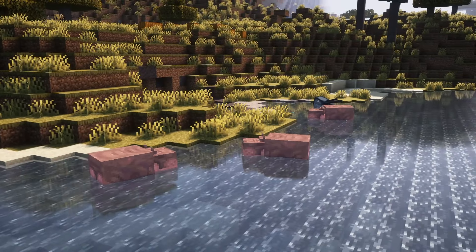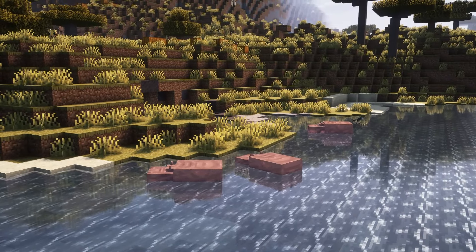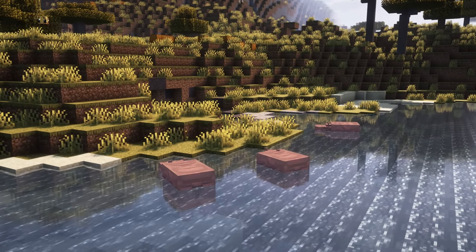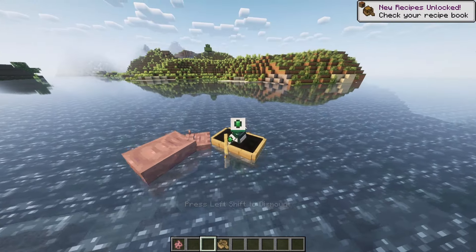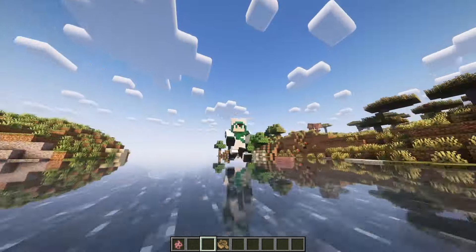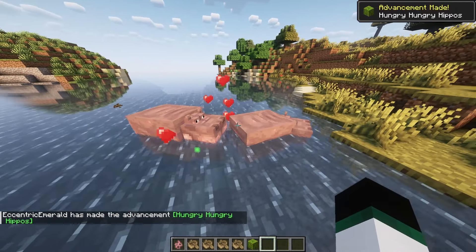Hippos spawn naturally in savannah and jungle biomes in groups of 3-4. They will only spawn on grass blocks that are directly adjacent to water. Hippos will attack boats and players that are in the water. They swim as fast as the player so they cannot be easily outrun in water. Hippos can be bred by feeding them a melon block item, but they will only breed if they are in water.